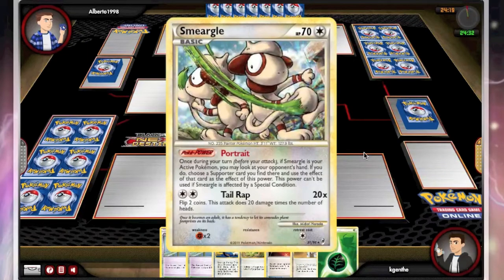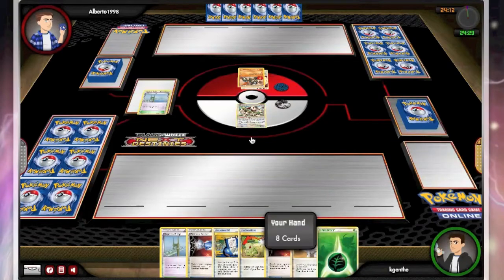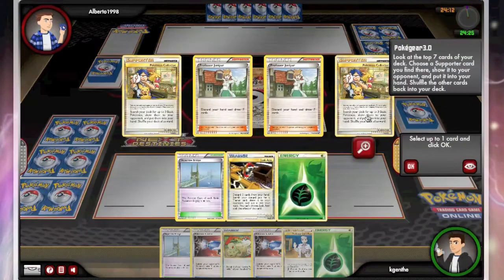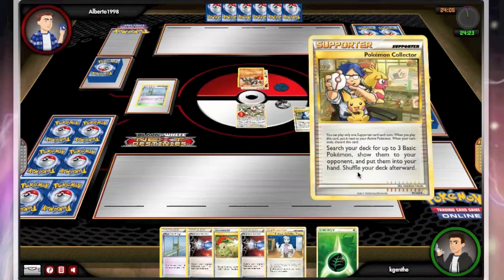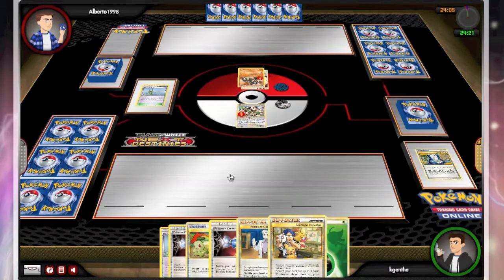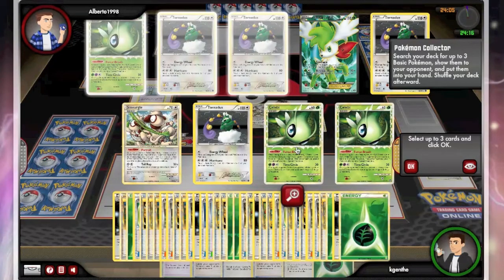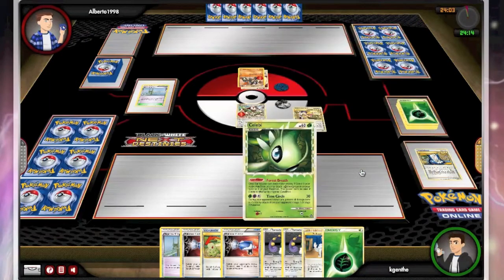I will start with a Smeargle, and that's not the worst start I can have. Unfortunately I'm going to be weak to his Terrakion. On the next turn I will probably be dropping because the bad Terrakion does 40 damage — times 2 weakness will be 80 — which will put Smeargle out of commission. We get the Collector.